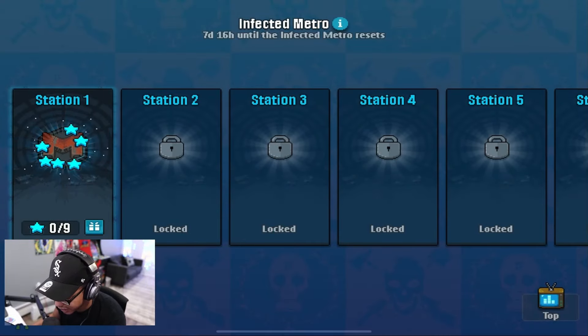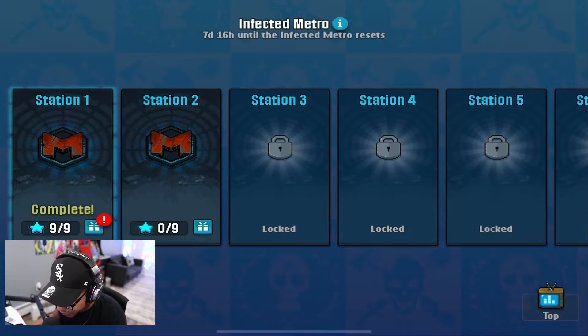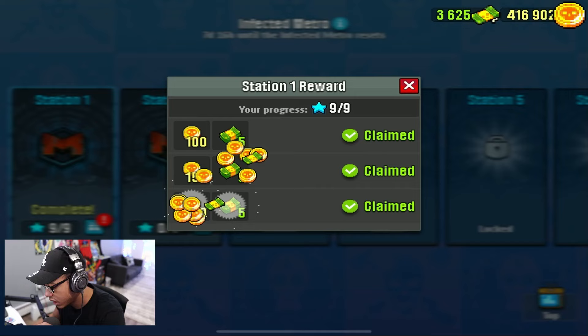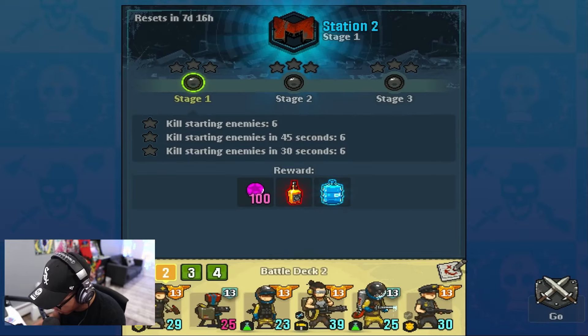I got nine stars for all of those, and then we have a gift thing here. We actually got a lot of stuff — 150 coins, let's go ahead and grab all of those. The cool thing is that it resets every week or two weeks, so let's jump into station two.